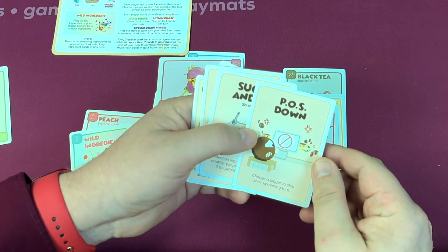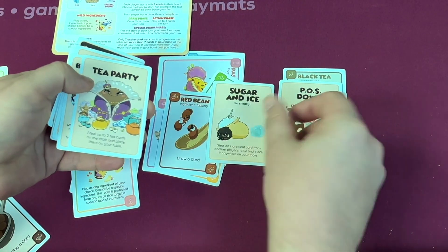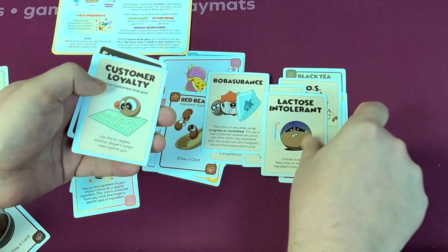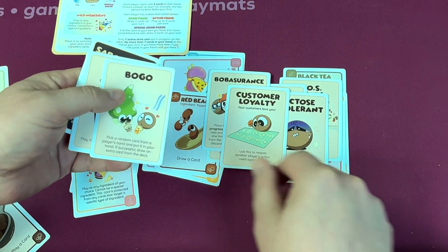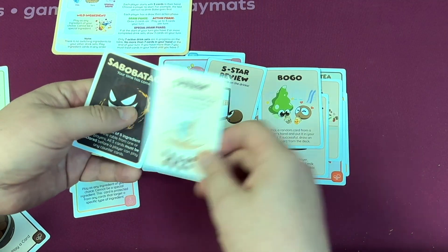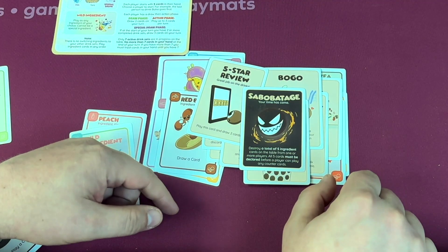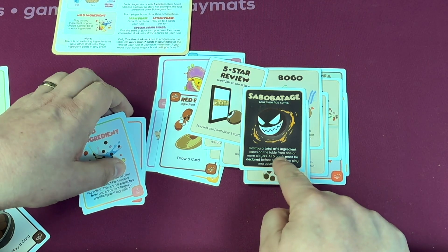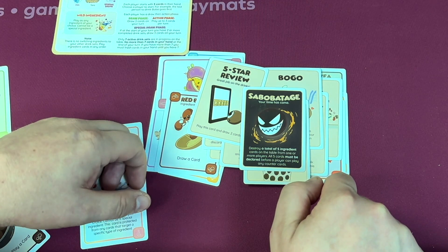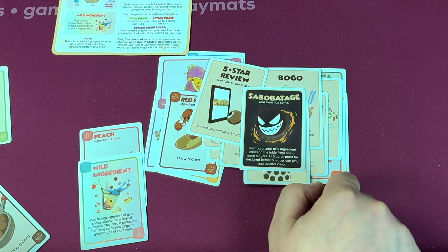There are cards that let you steal things: make someone skip a turn, steal an ingredient from someone else, steal two tea cards from someone. You can protect something with Boba Assurance, make someone trash a milk ingredient, negate someone's action, take a random card from someone into your hand, or just draw two more cards. You can put a straw on a drink to make it safe from other people. And of course, the card the game is named after — Sabobotage — destroys a total of five ingredient cards on the table from one or more players. All five cards must be declared before a player can play any counter cards. And that is kind of how the game works.